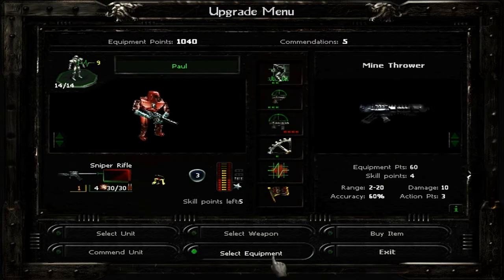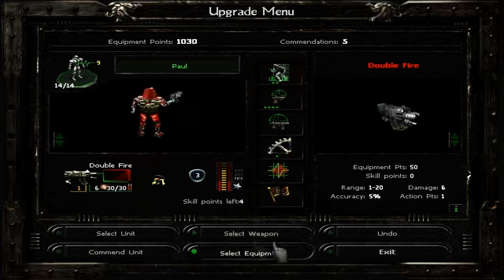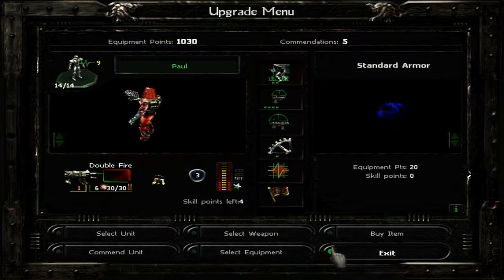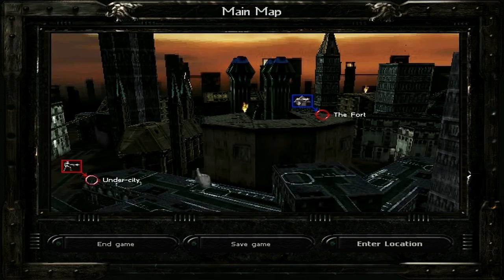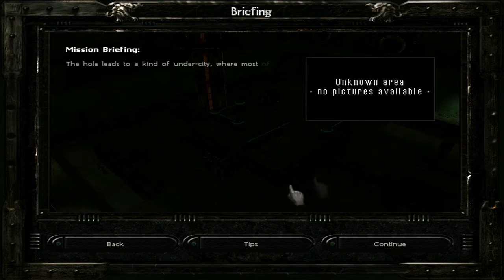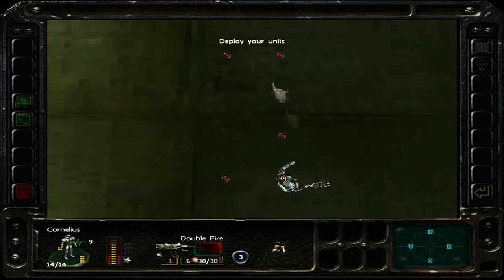I wanted to buy something else for Paul — a double fire and some armor. And I think that'll do for now. So let's go Under the City, and I don't want Brat to be there — I want Cornelius.